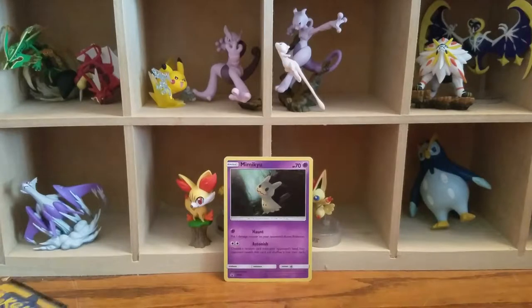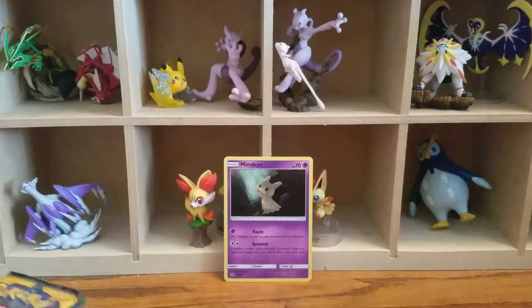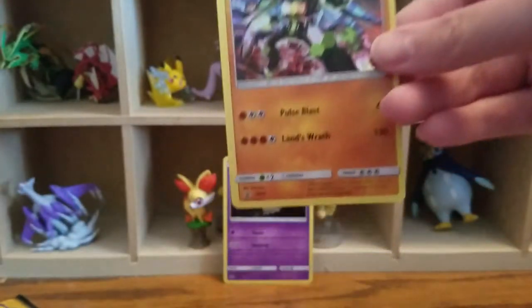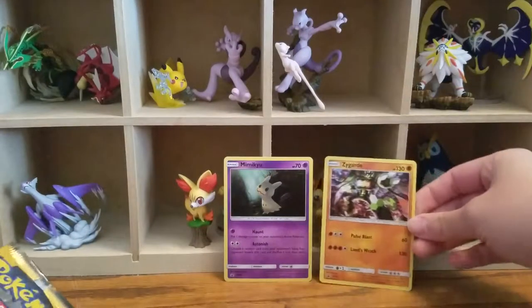Okay, now your turn. So here's my Zygarde pin right there and I have my promo card. Looks like that. It's pretty cool. I'll put mine back there with his.